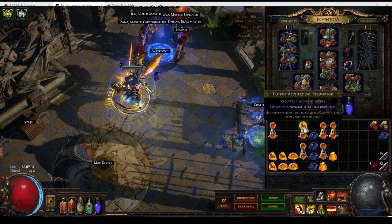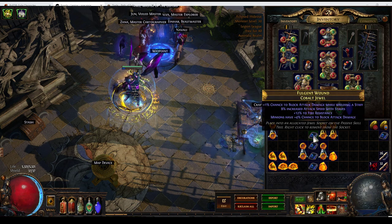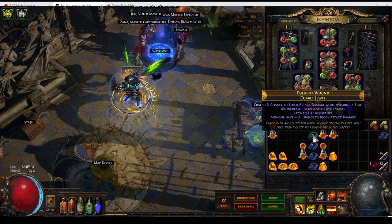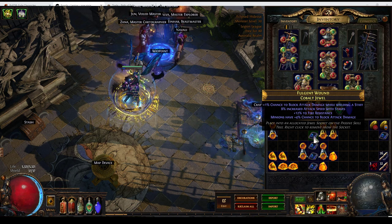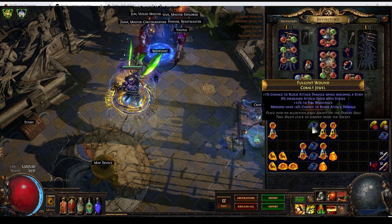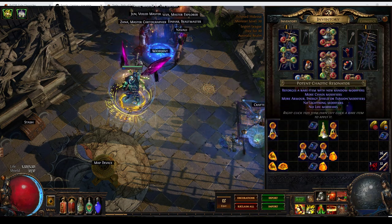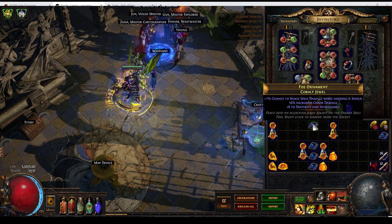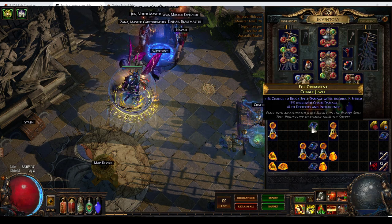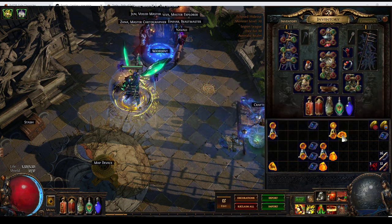Now we've run out of 3-socket resonators, so I'm just going to use Alchemical and Aberrant, because I've got a feeling I may have a use for those later. Here we have a bunch of staff-related mods — Block and Attack Speed, Minion Crap, and Fire Resistance. This doesn't really have anything going for it, so reroll. Increased Chaos Damage is one of the Subterranean mods — that's a very powerful mod. Unfortunately it is combined with utter trash, so it can go the hell away.